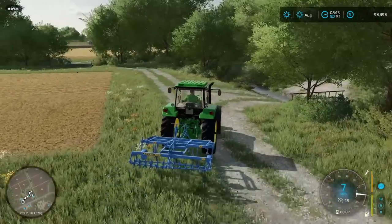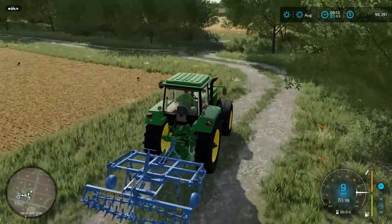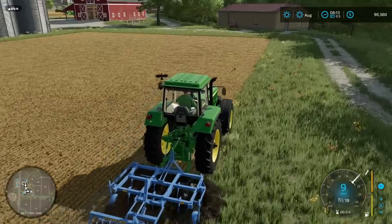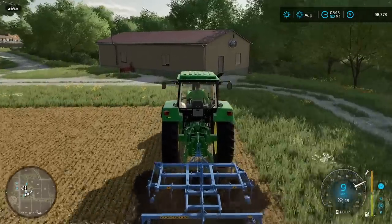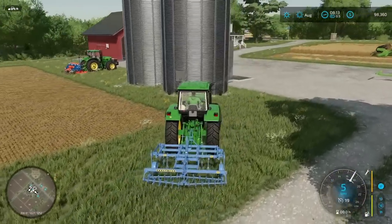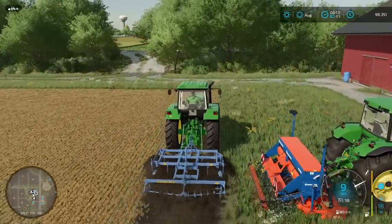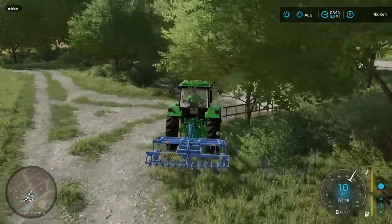We're going to just bring this tractor right around here and start working on the far side of the field. Normally I would probably take off some headlands but we've got lots of space here on either side, so I'm going to go ahead and drop this down and get going on this field. I think this tractor is going to be quite well suited for tillage. I'm going to do kind of some U shapes here and tackle this far edge. We're getting used to the controls and driving around a little bit here.